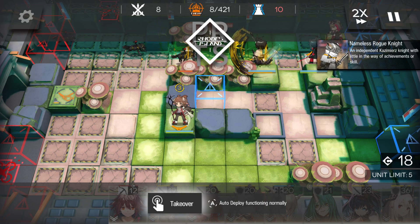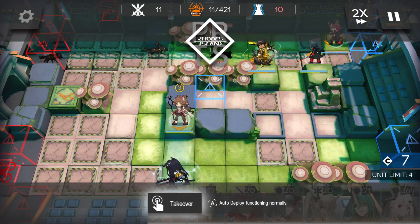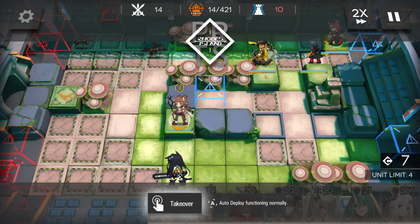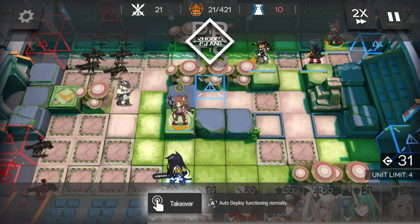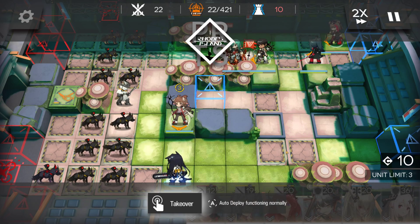I'm putting Eyjafjalla down first so she doesn't get targeted. Thorns is very OP — he'll deal most of the damage on the top lane. You can always have faith with Thorns down. Blaze is facing up so that later on she can help deal damage on the top row and defend the bottom row as well. I'm technically splitting the bottom row into two.